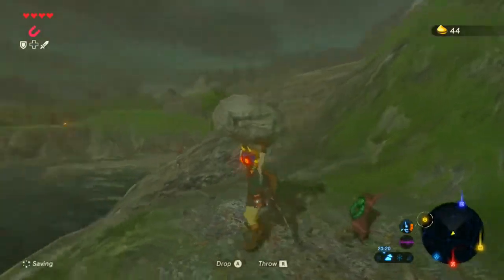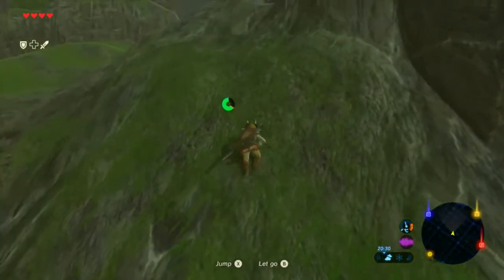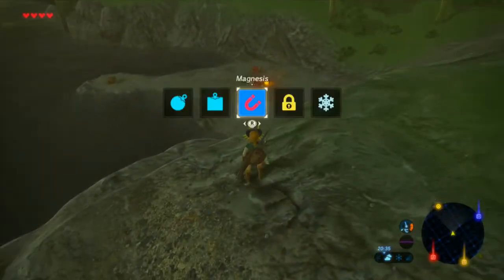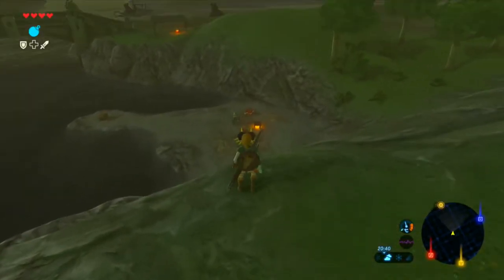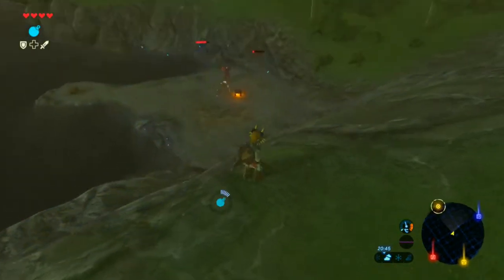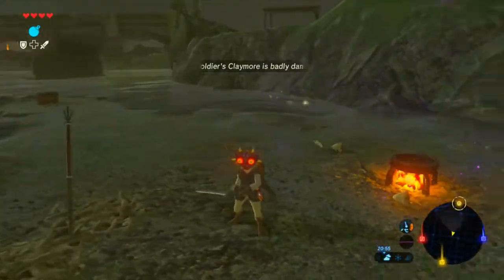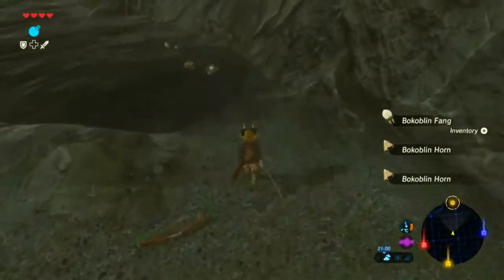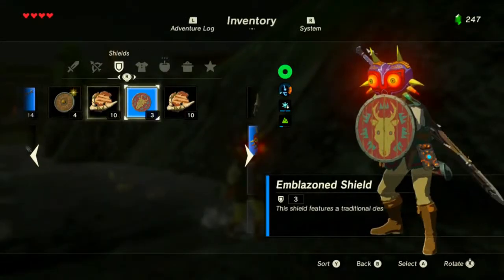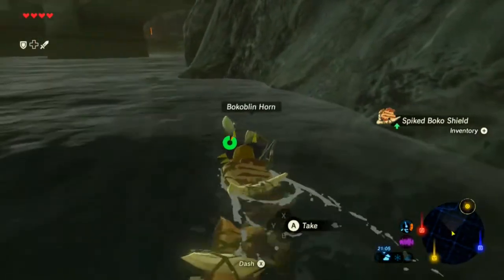My plan currently... well, I don't really have much of a plan. But what I do want to have done by the end of the session is to have the Phantom Armor and have dealt with the luminous Stone Talus that kicked my ass in the previous session. Whether or not I can do that, I have to wait and see. I mean, I could beat the Stone Talus without the Phantom Armor, but the Phantom Armor would just be nice. I got a Spiked Boko Shield — don't I have a bunch of those? The Spiked Boko Shields are just better.